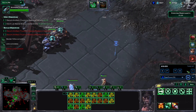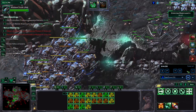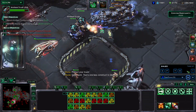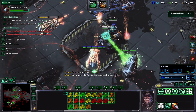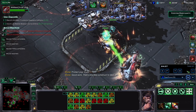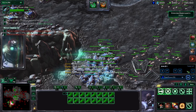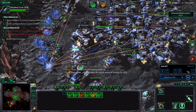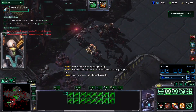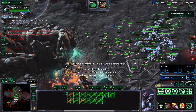One mistake many P3 Raynor players make is that they max out on BCs — you do not want to max out on BCs, because then you won't have enough supply for vultures. So here, I'm making sure I have enough supply for vultures. So I'm killing all this stuff and I'm going to teleport home. You can see a lot of BCs are red, so I want to make sure they're not all red. I have 16 vultures and I want to make sure they can stay alive, because I need them for the three waves.